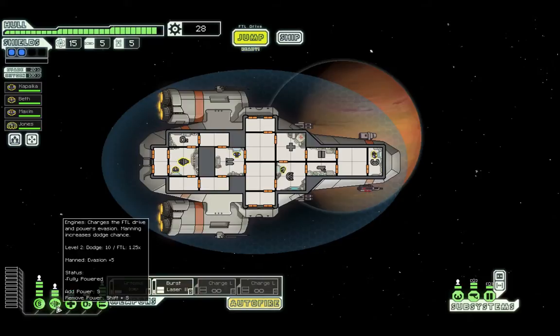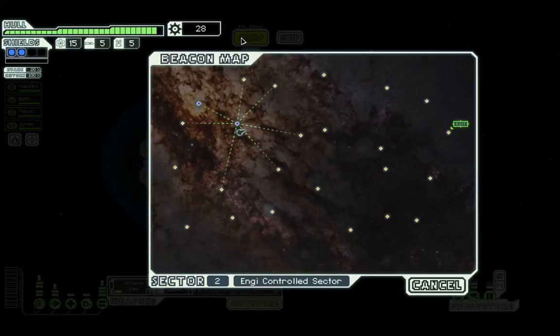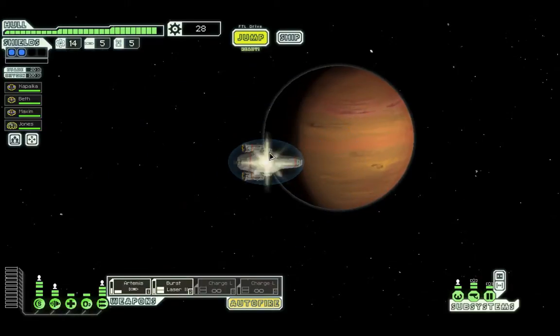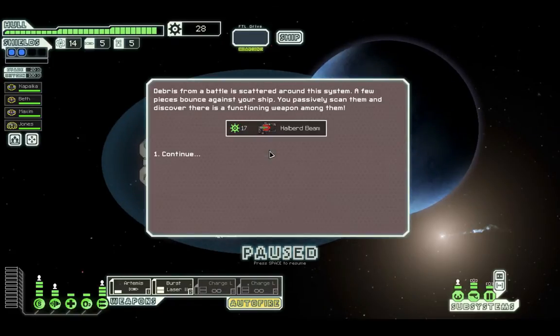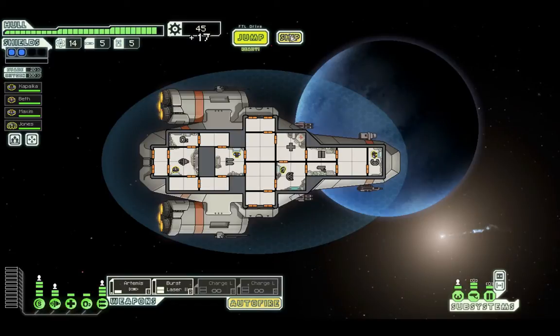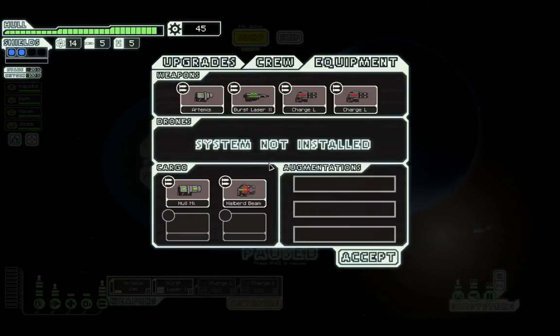Alright, that's good for now. Let's go here — as good a spot as any. Debris from a battle is scattered around the system. A few pieces bounce against the hull. We scan them and discover a functioning weapon amongst them — the Halberd beam!